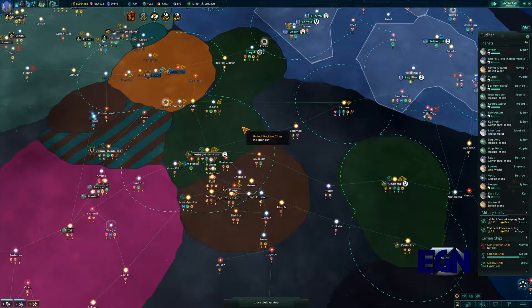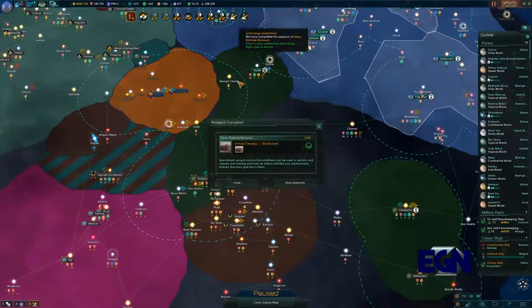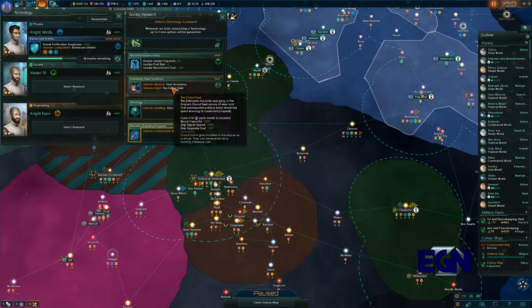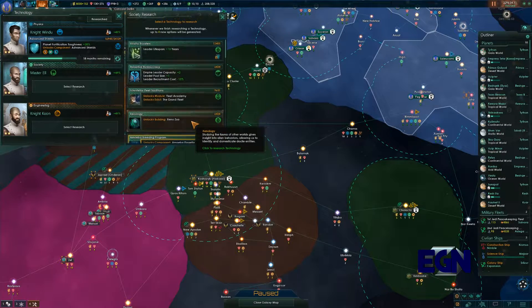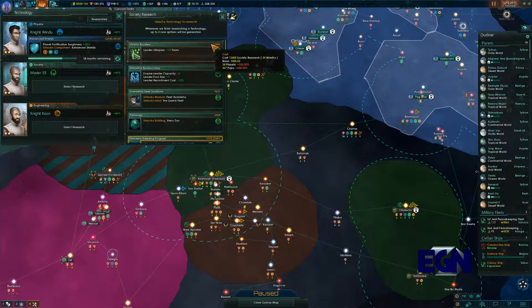Expanding by war, but peacefully expanding by war — so letting the people decide. And then people happen to decide to always join us. So I'm going to leave it there for today. If you want to see how wars in the future do go, do be sure to hit that subscribe button. I've been Atharill here for EGN and I shall see you next time.